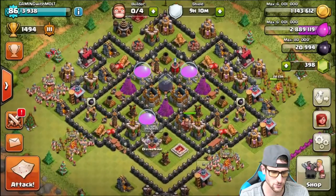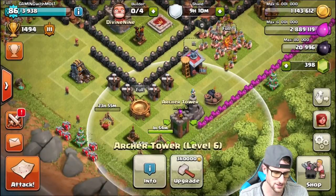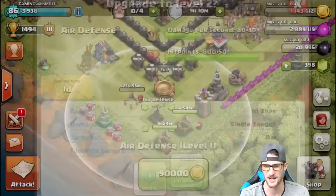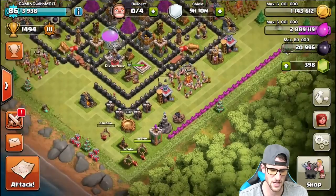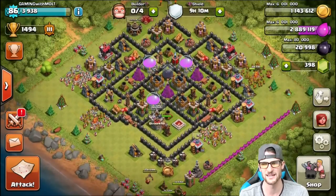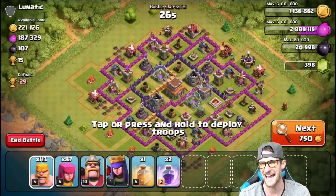Now it's time for a live raid. We've got a million gold right now, which is really good — we just need to keep saving up. We can upgrade our wizard tower, archer tower, and air defenses with that. I can't wait to get the expos done — I haven't had low-level expos in a while, even though I have them on my main account. Let's go ahead and attack.